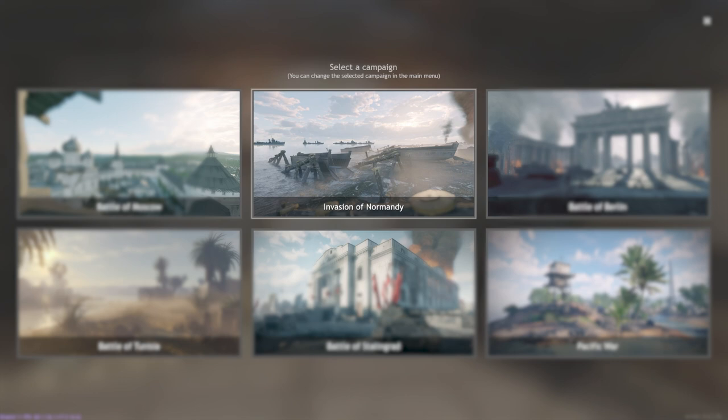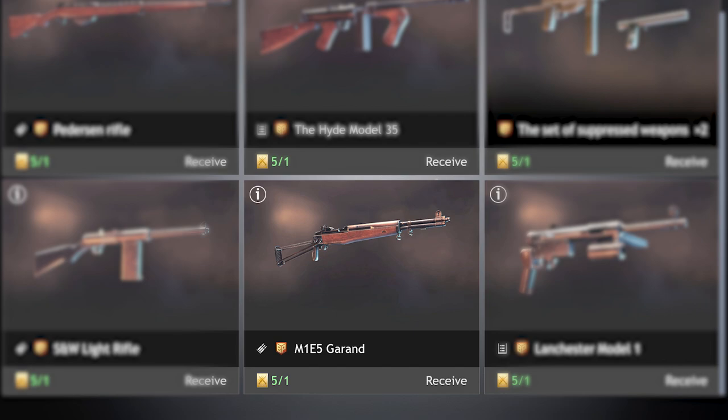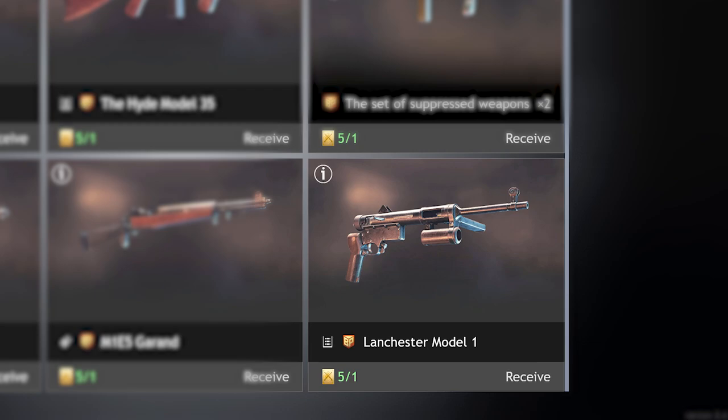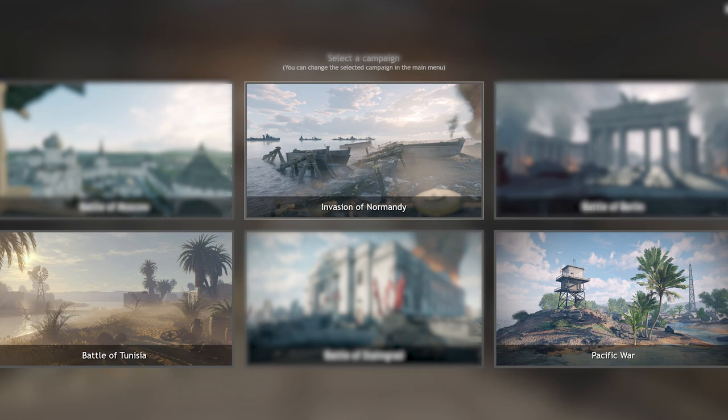The M1E5 Garand could be bought in both Normandy and the Pacific for the Allies - therefore you can get up to four of these if you buy it twice in each campaign. And then for the new Lancaster Model 1, which is available in three campaigns - Normandy, Tunisia, and Pacific for the Allies - it's unchanged. You can get one of these from each campaign and no more.